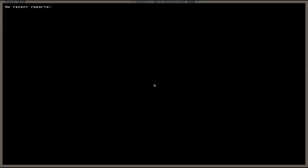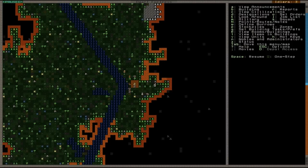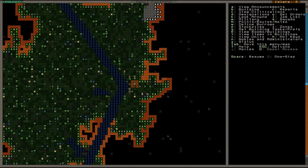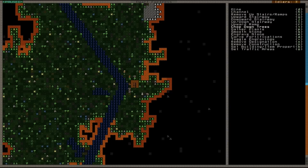You've got R for reports — again, if anything happens it'll give you a little R or a little A in the top left hand corner saying something's happened. C for civilizations — not really worried about that. Designation — now this is a pretty important one, D for designation. As you can see it's given me my cursor here, you can see it moving around this river area, and it's basically auto-selected chop down trees because we're above ground, which is T.